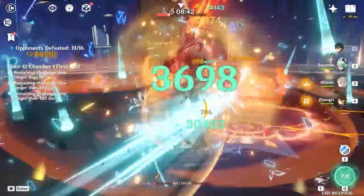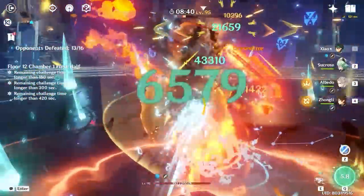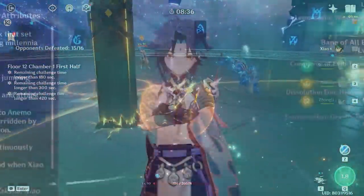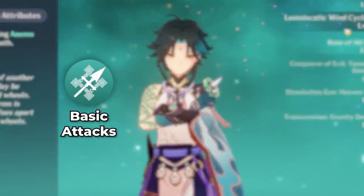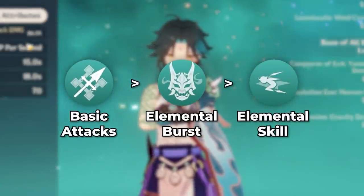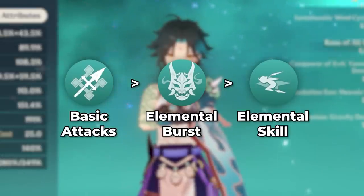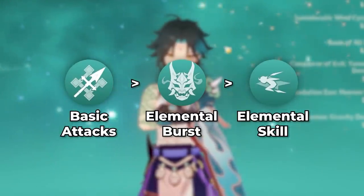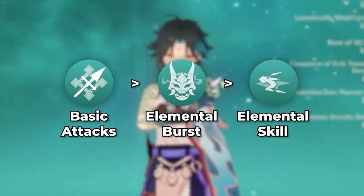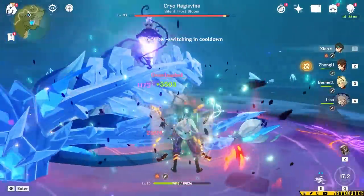Those two attacks are going to net you higher damage than just spamming plunge over and over. So if you want to increase your Xiao damage, practice using a normal attack, charged attack, and then jump plunge. If you just don't like that playstyle, you can do one normal attack before you jump plunge and even that will add a little bit of damage to your burst window. For talent priority, you want to get his basic attack up first, followed by his burst, and then his skill. The main reason is that his basic attack is the main source of his damage, and his burst is just a multiplier on the basic attack.